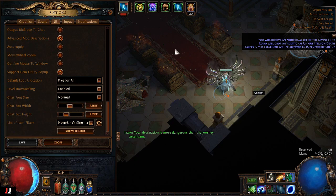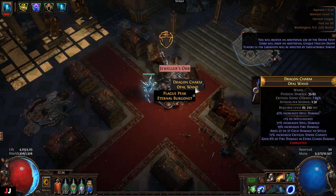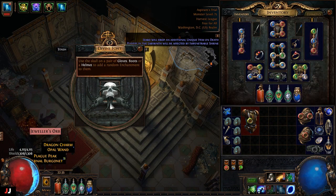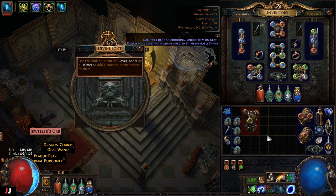Alrighty, next lab here we go, two keys. Awesome — an alchemy, and I got a jewelers orb too, I gotta go back for that. That will sell. This usually sells pretty good; I haven't gotten it all league yet. I don't know what it's worth but it's usually between 5 and 10 chaos when I've sold them before. So for that lab we made an alteration, chisel, and alchemy.